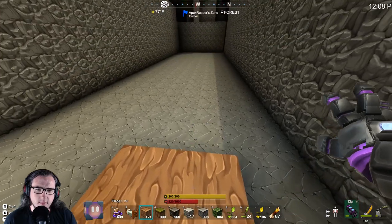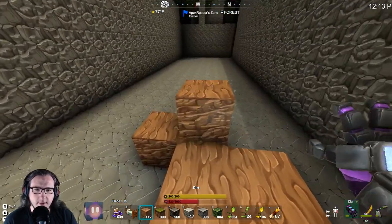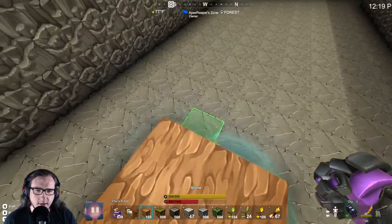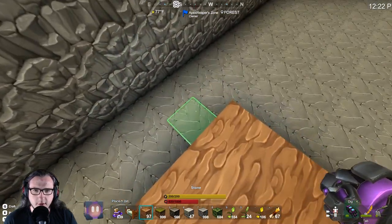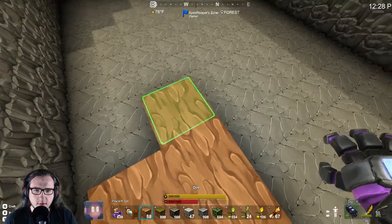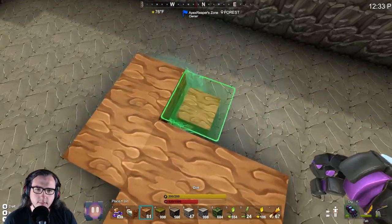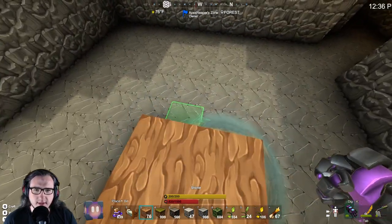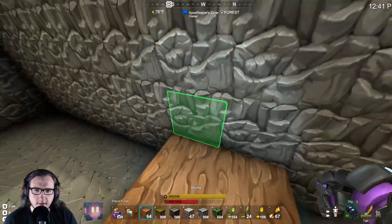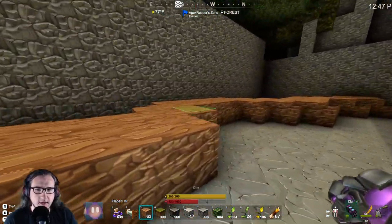We're gonna start over here. So if the river went right here - we're the river right now. We're the snake. We're the snake river because we're building a snake river. That's the name of the episode - I've already named it. It goes this way, maybe it comes this way a little bit, maybe then it will cut another corner. Kind of something like this, just being a snake - being a slippery little snake.